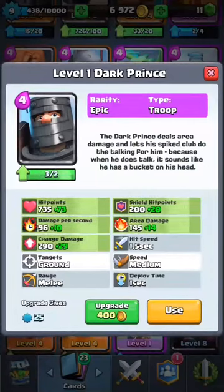Number eight is the Dark Prince. Even in arena 7, not many people use the Dark Prince. I have no idea why — my best friend uses Dark Prince, but not a lot of people do.